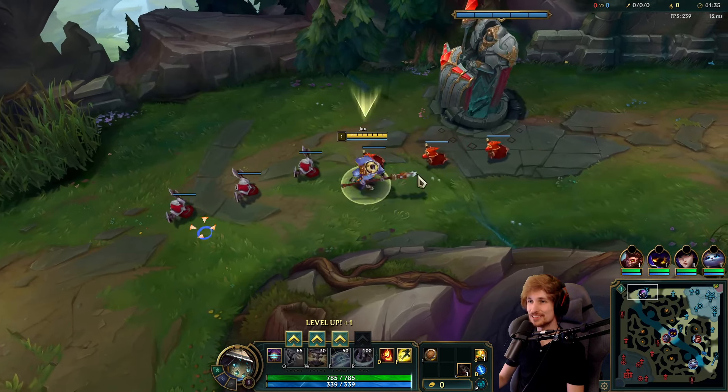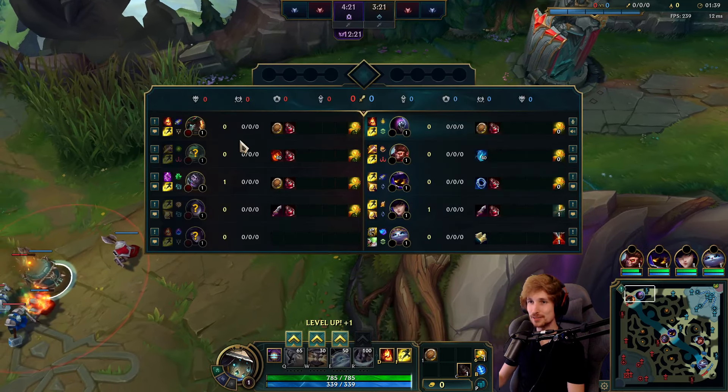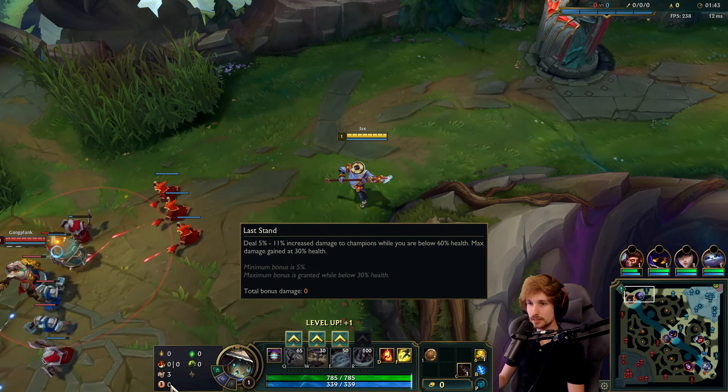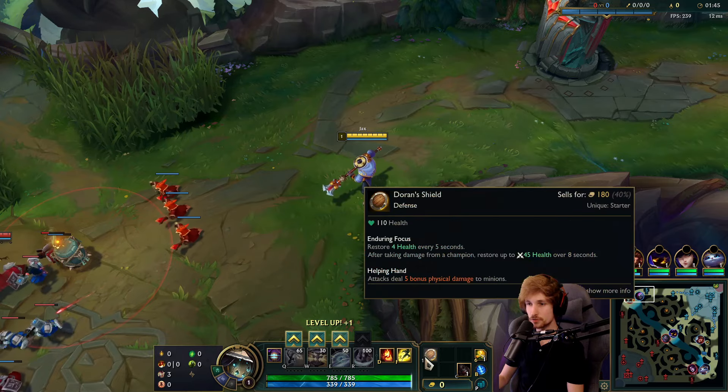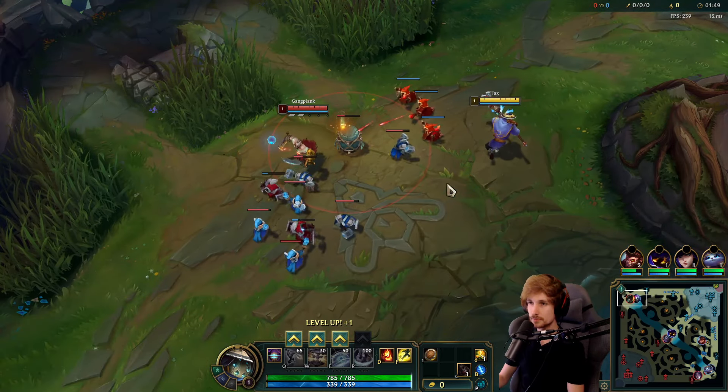Welcome back to another YouTube video. Today we're playing Jax top lane in the newest patch. We're running into the Gangplank matchup, and for the runes we got Lethal Tempo, Triumph, Alacrity, Last Stand, Second Wind, Overgrowth, and combining Second Wind with Dawnshield.